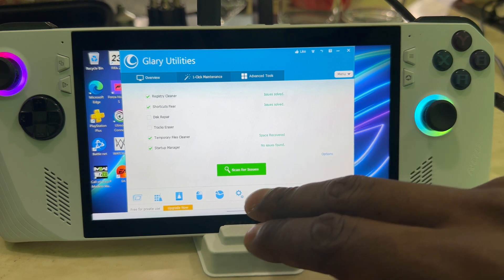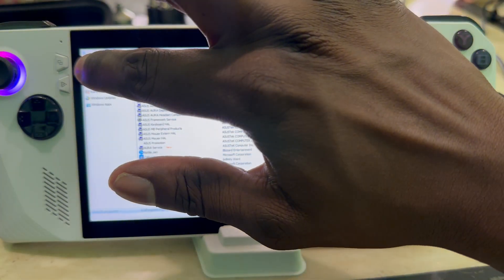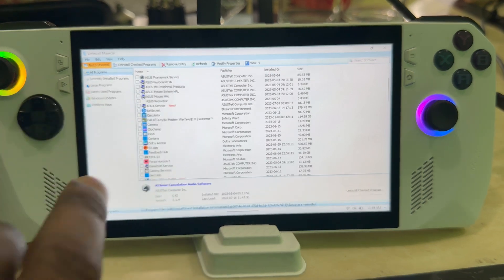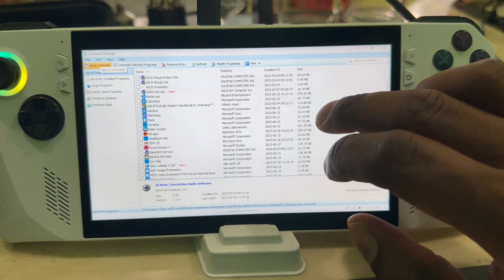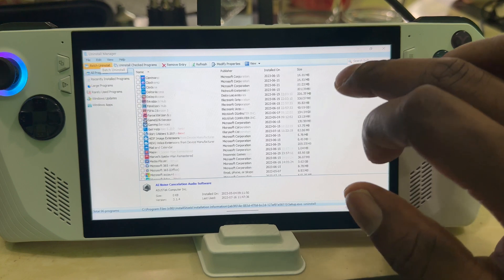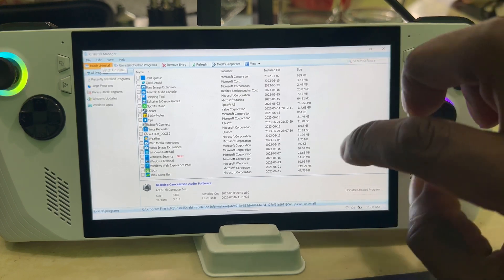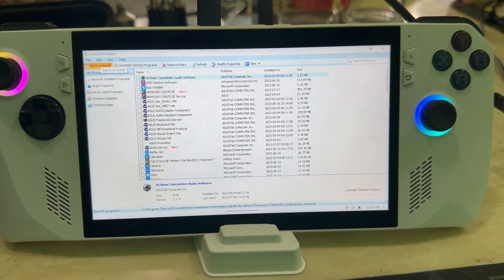Down here you've got more options. If you click the recycle bin icon, you can do a batch uninstall. When you click that, you'll see everything installed on your system. If you want to uninstall more than one app at the same time, this is where you go — and this is why this app is so amazing. You can select multiple items and uninstall them all at once. Go through it, see what you don't need or aren't using, and clean it up.